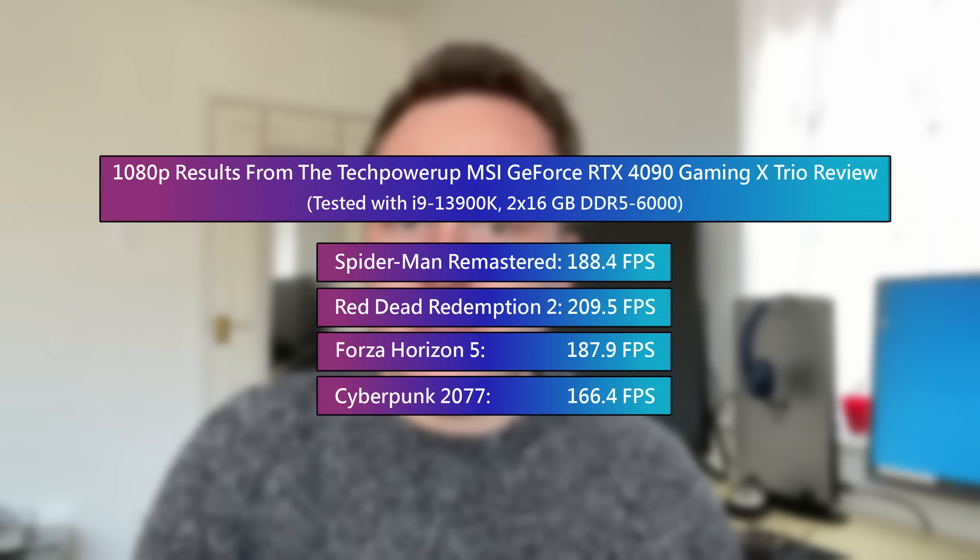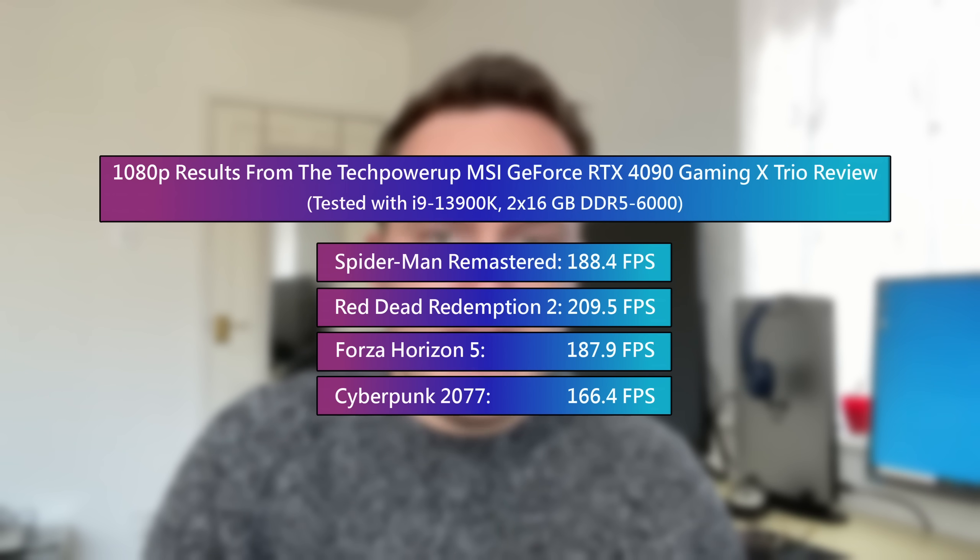I don't have a 4090 so I've borrowed some results from Tech Power Up, my go-to source for reviews these days. I'm going to put the figures up on screen that we're going to be trying to hit with the mid-range 3050. This is the 4090 pretty much at its best at 1080p with the highest settings, and this is going to be quite challenging. But I do believe that with a bit — actually a lot — of tweaking, we can hit these figures with the 3050. There wouldn't be the word random in the title of this channel if it wasn't just that, so let's get into it and see what sort of mess we can make of the visuals of some of the latest and greatest games.